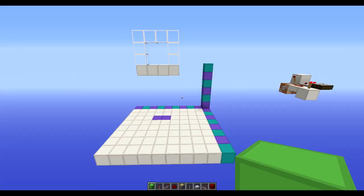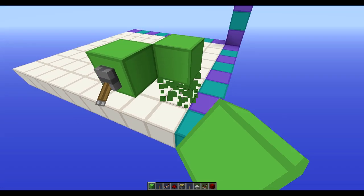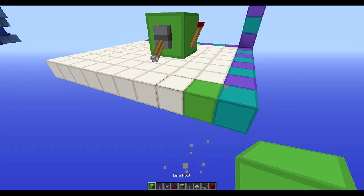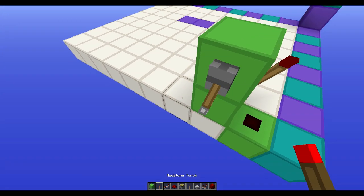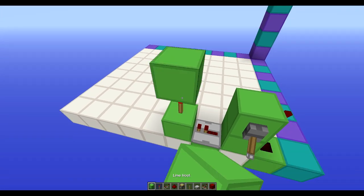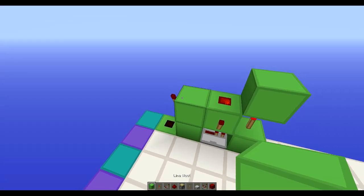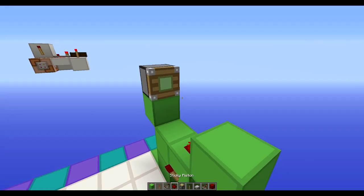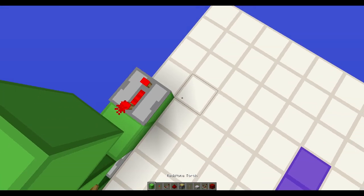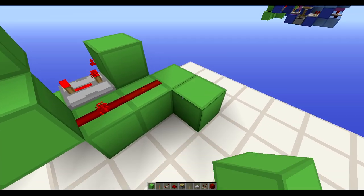So now it's time to start building the closing circuit. This block right here is going to be your input block. Put a lever on it, then turn it on — it could also be right here, but I'm just going to put it right there for now. Put a torch on the side of it, block down there and here, redstone there, and run it into a repeater on one tick of delay.